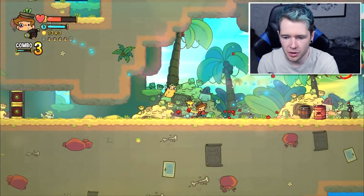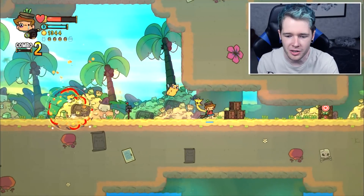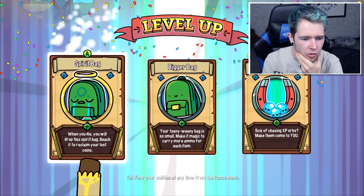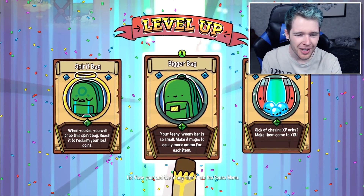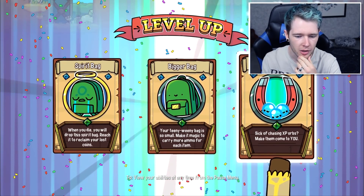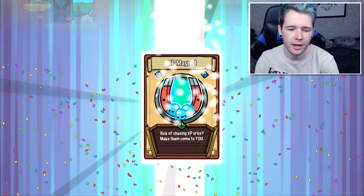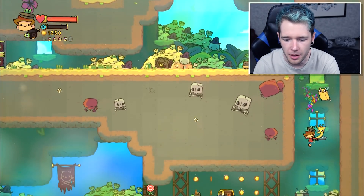Oh geez - was I supposed to come this way? I'm not even sure, but I am getting so much experience though. We're gonna be busting up to level 10 right now, which is amazing. All right friends, we can't go back - it's the void of no return. And we level up, let's go! At level-up: spirit bag lets you reclaim coins when you die, bigger bag, or XP magnet. I think the XP magnet is gonna be our play right now - I want to get as many levels as possible. Let's choose XP magnet.